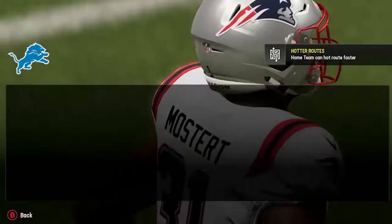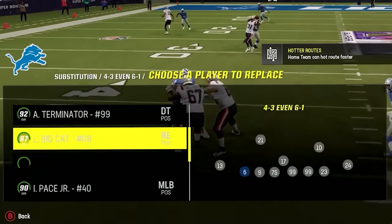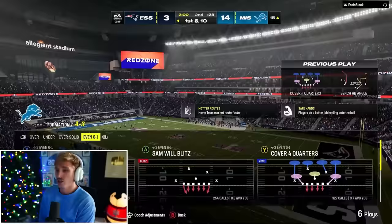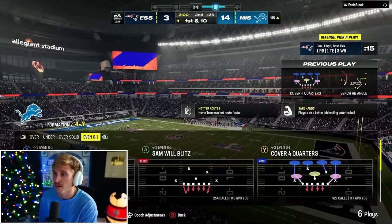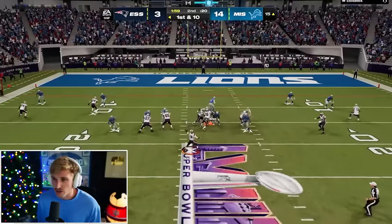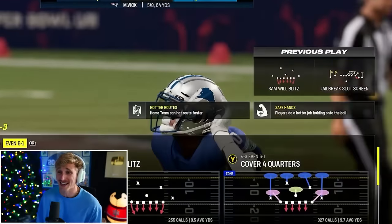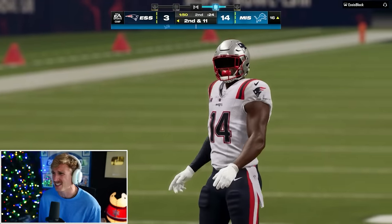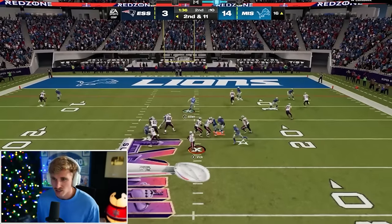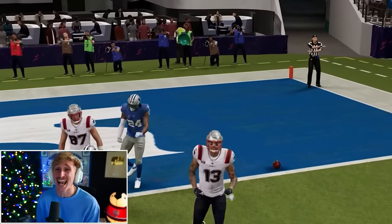Let me switch up this defense. Can I get Josh Allen in the middle? Let's put Foyasah here, Josh Allen here, and Ivan Pace here — so now I can user Josh Allen every single time. Two-minute warning. He comes out in gun empty — I've got to drop back. Isaiah Pacheco with a TFL on DK Metcalf! Huge. I think he's chewing clock — this is risky, he doesn't have the touchdown yet. Isaiah Pacheco broke it up.